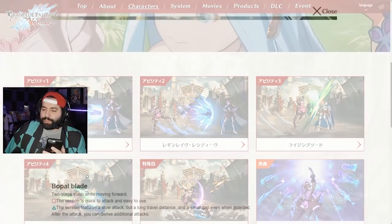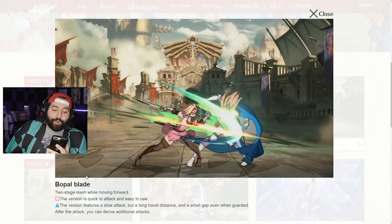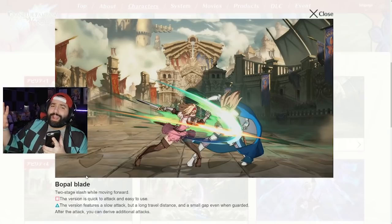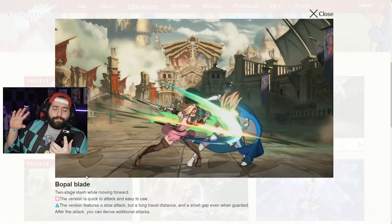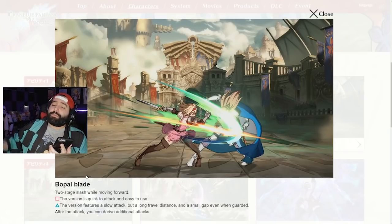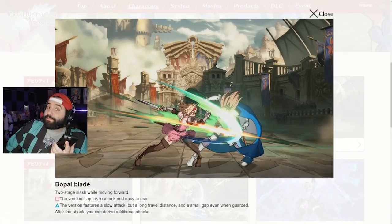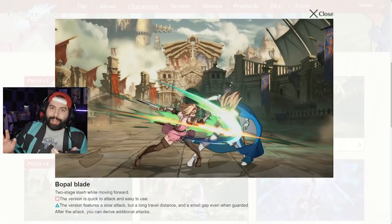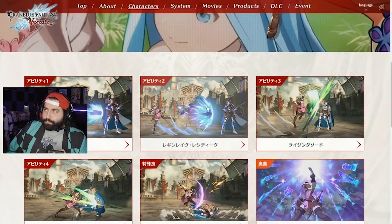Next is Vorpal Blade — two advancing slashes. The light version comes out quickly, while the medium version is slower but reaches further and is safer on block. Follow-up attacks can be performed after it. This basically replaces Gran's boot; instead of a boot she gets Vorpal Blade, a double-hitting slash. The EX version launches the opponent into the air. Whether this is better than Gran's boot depends on if she can convert it mid-screen.